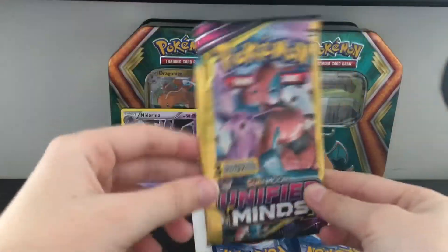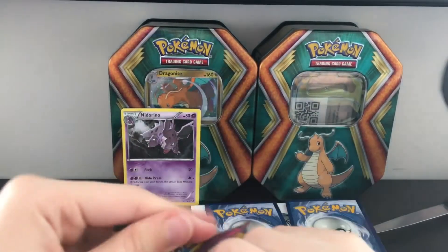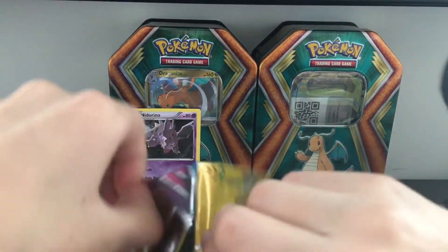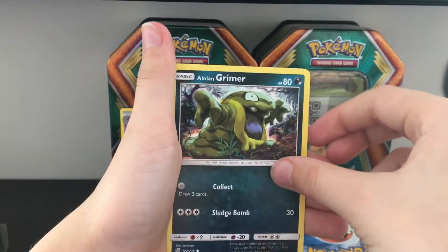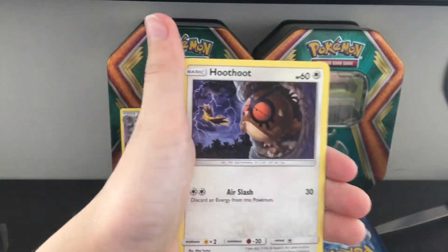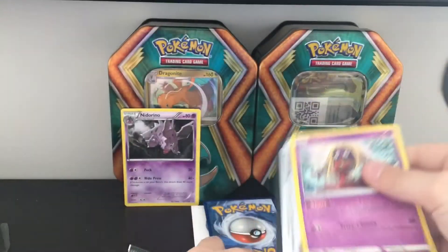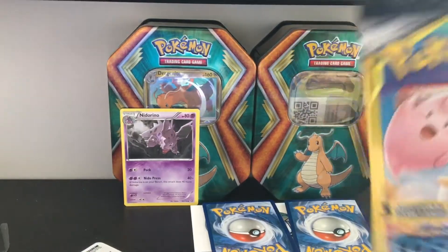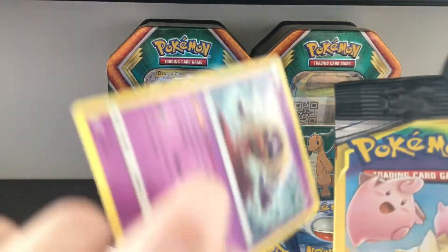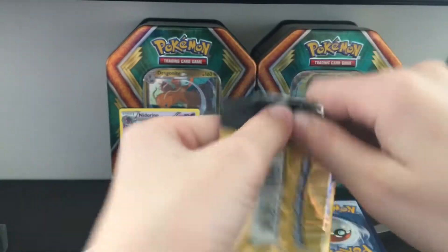We're going to do an Abandoned Mine again. Come on, Abandoned Mine, you have a chance to redeem yourself. And Jynx! The Jynx in the last pack was a rare, just in case I didn't say that. This one has an uncommon on it.